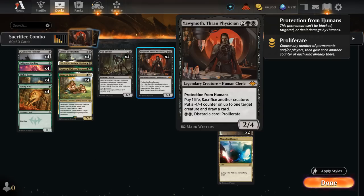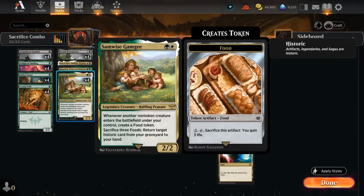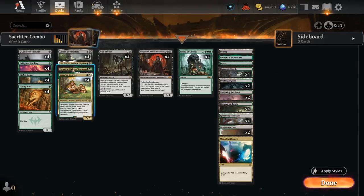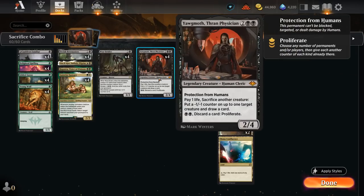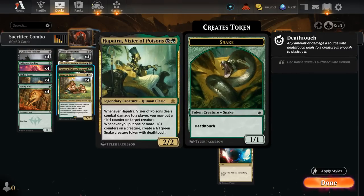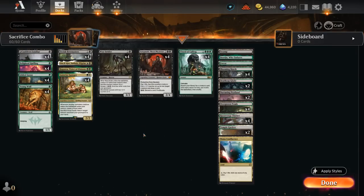We are limited by library size, but if we've drawn our entire deck we can assemble a different combo. We also have a one-of copy of Hapatra, Vizier of Poisons — another historic permanent we can get back from the graveyard with Samwise — which says whenever we put a minus-one minus-one counter on a creature, create a 1/1 green snake creature token with deathtouch. So with double Young Wolf, Yawgmoth, and Hapatra in play, we make an infinite army of deathtouch snake tokens, combined with Sadistic Pilgrim for life gain.